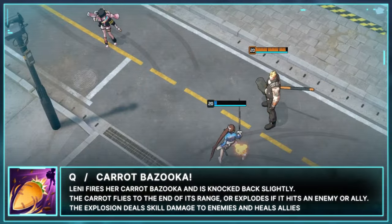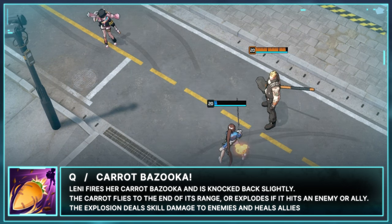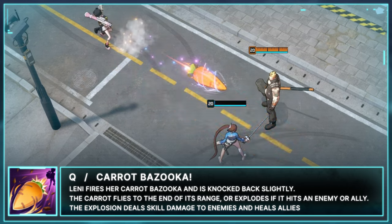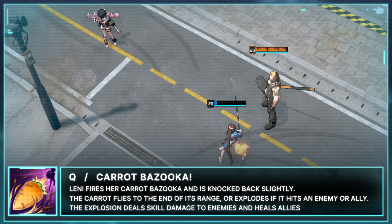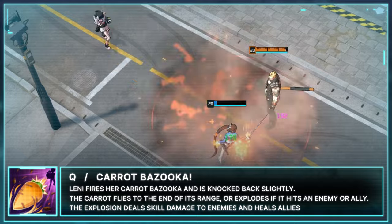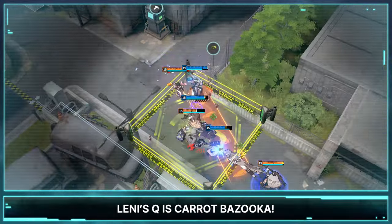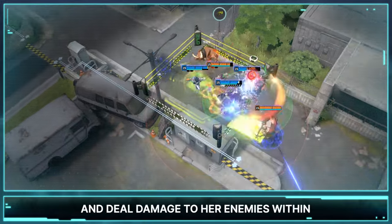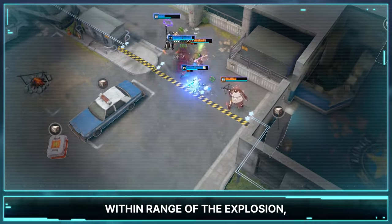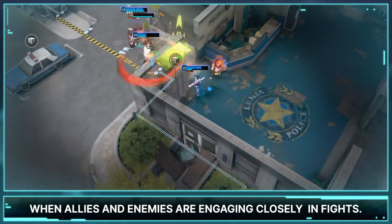Her next skill is Q - Carrot Bazooka. Lennie fires her Carrot Bazooka and is knocked back slightly. The carrot back flies to the end of its range or explodes if it hits an enemy or ally. The explosion deals skill damage to enemies and heals allies. This skill allows Lennie to heal her allies and deal damage to her enemies within range of the explosion, so it will be more effectively used when allies and enemies are engaging closely in fights.